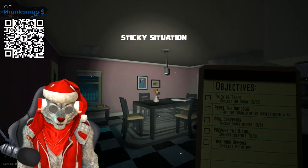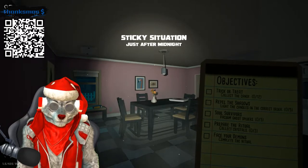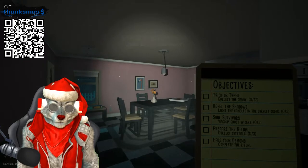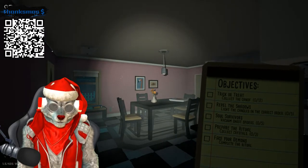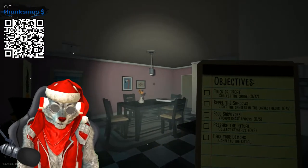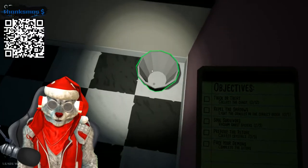We're going to have the same mission objectives as we usually do. It's Trick or Treat — collect 12 candies, repel the shadows, light the candles in the correct order, sole survivors — vacuum ghost spiders, 5 — and prepare the ritual: collect the crystals and complete the ritual, which is the Rackno call line.